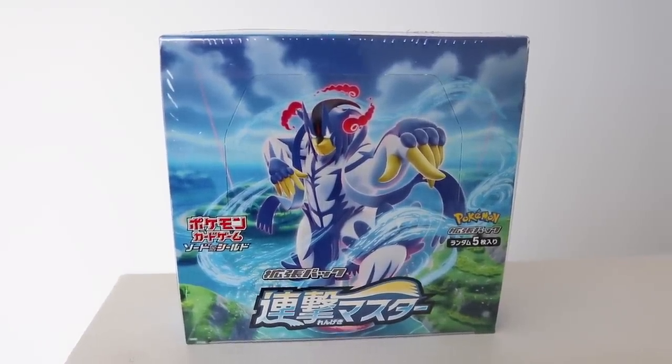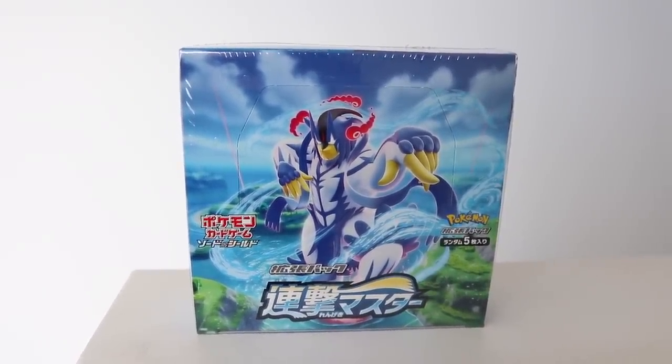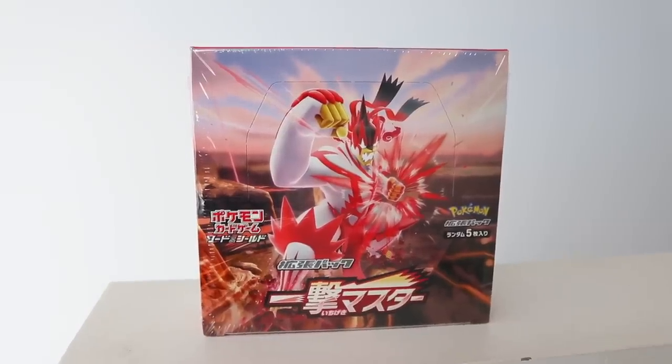On the front, it's featuring none other than Urshifu. This is like Urshifu's breakout set - he's the mascot, everyone wants to pull him, he's got like four or five different cards. But the set was so big they said we're going to have to break it into two sets. So there is also the Single Strike Booster Box. You've got the Rapid Strike and the Single Strike - you've got to pick which one. They're completely different sets.